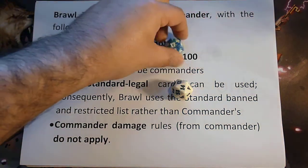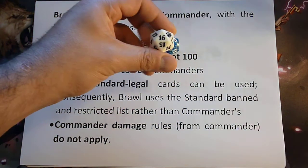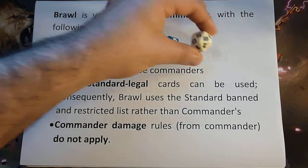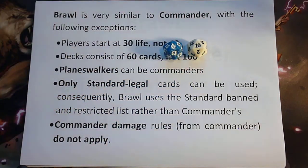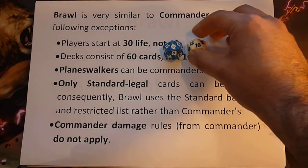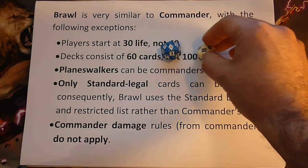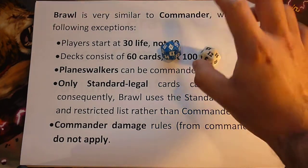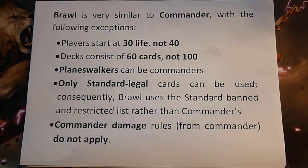Therefore you need two of these dice. You set the first one to 20 and the second one to 10, and you can use these dice as your life counter. When you're being hit you spin down your life total, and spin up if you're gaining life. This is the first variant in Brawl.